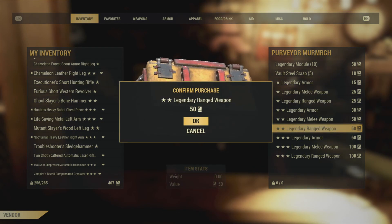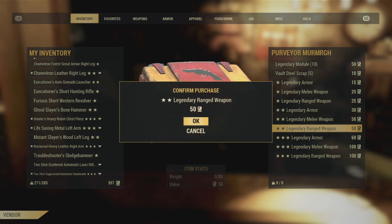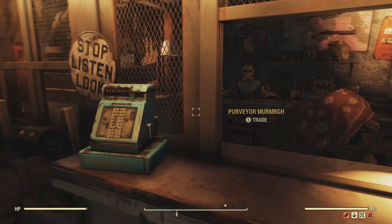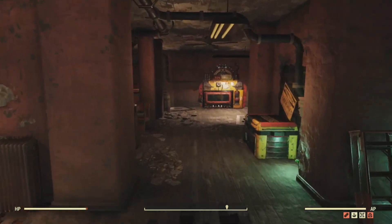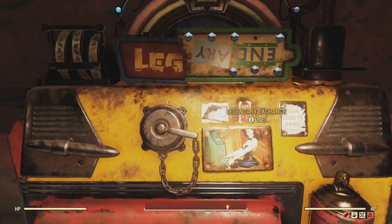When you have all of your scrip — right now I'm at 407 — you're going to travel over to a location called the Rusty Pick. It's a little bit south, in the Ash Heap.